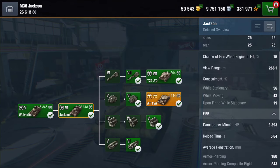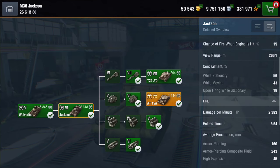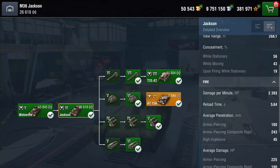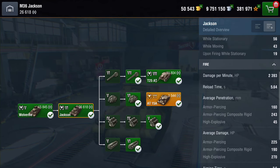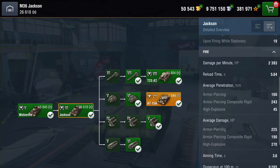The camo profile is just above average. DPM - you're going to get 2393 out of this thing with a reload time of just over five and a half seconds. Penetration is not too bad: 160 on your AP, 243 on your APCR, and 45 on your HE. Average damage: you're going to knock out 225 on your AP, 190 on your APCR, and about 270 on your HE. Aim time is just over three and a half seconds.